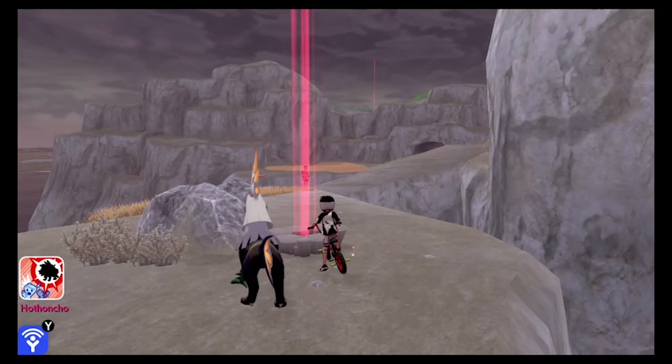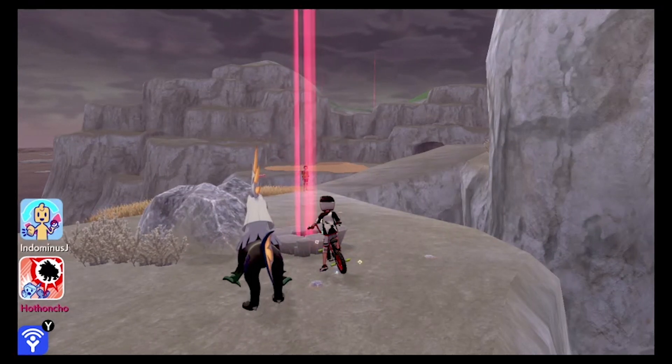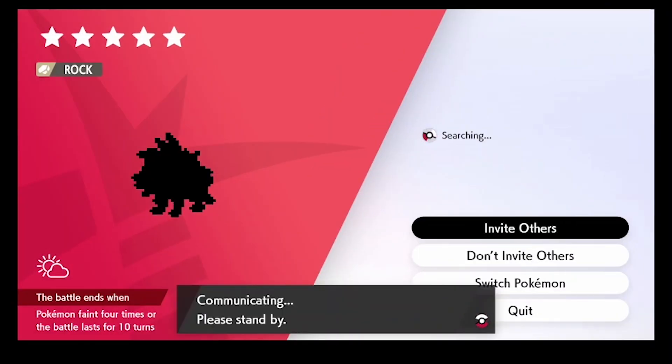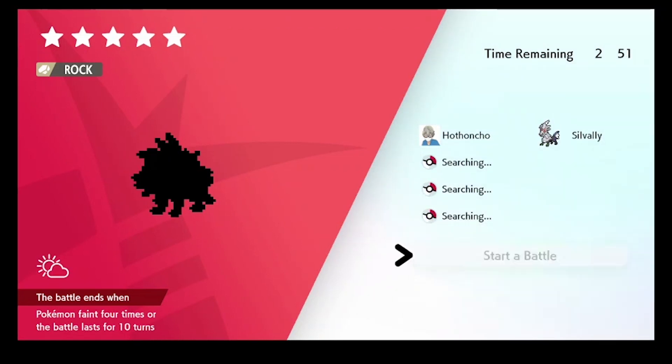All right, so here we are on my buddy Honcho's gameplay right now. You can still hear my voice. He is at the same den that I was at previously. If he goes ahead and clicks A to interact with it now, as you can see, Lycanroc Dusk is in this den. He was able to find it. So we're going to go ahead and jump into the battle right now.